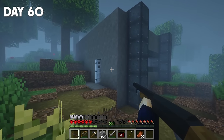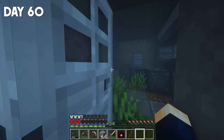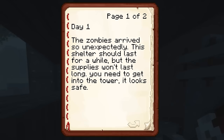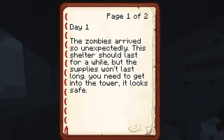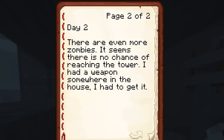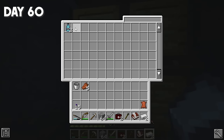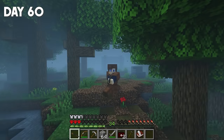There's some kind of bunker here. 3 HP — I didn't take enough food with me. I hope I can find some here. Diary. Day 1: 'The zombies arrived so unexpectedly. This shelter should last for a while, but the supplies won't last long. I need to get into the tower. It looks safe. There are even more zombies. There's no chance of reaching the tower.' There's iron here, bottles of water — pretty much normal resources. I won't complain, but it's time to go back. We still have to loot that cave.